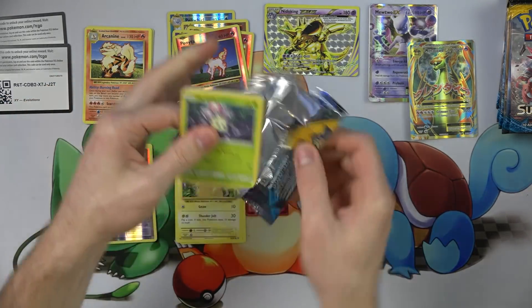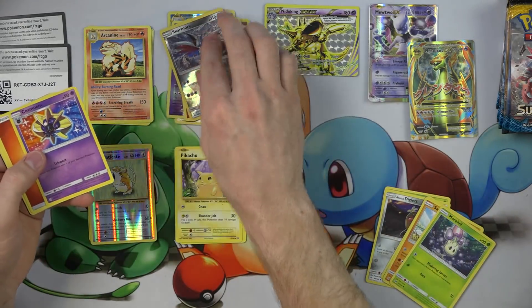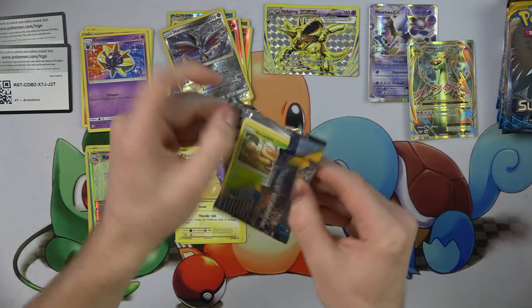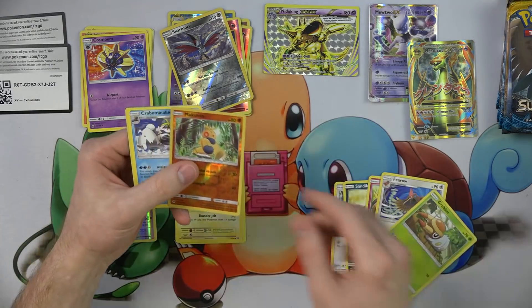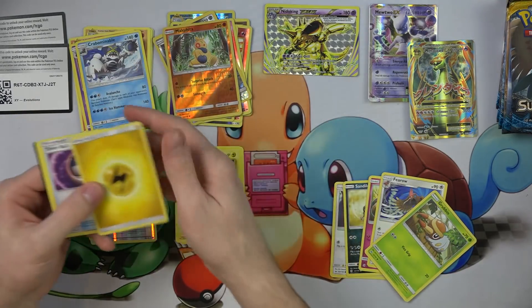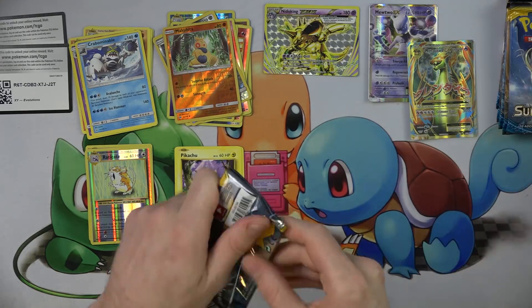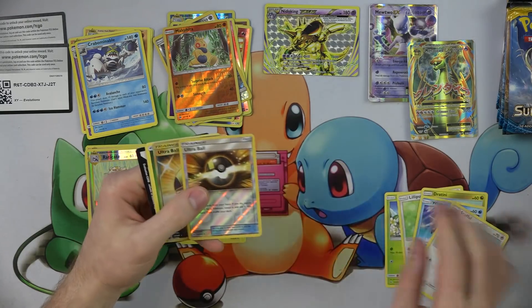Oh, I didn't give you the code for that — oh well, no code for you. Alright, we got a Skarmory and a Cosmog. Skarmory is a rare in some sets, not in this one — always tricks me. Makuhita and a Krabby. I don't think there's any Pikachus in Sun and Moon, if I recall correctly. So that's sad.